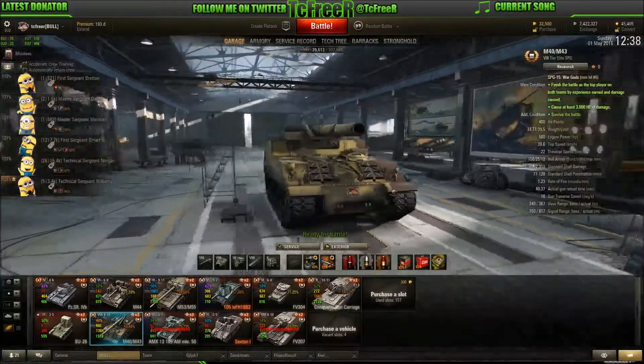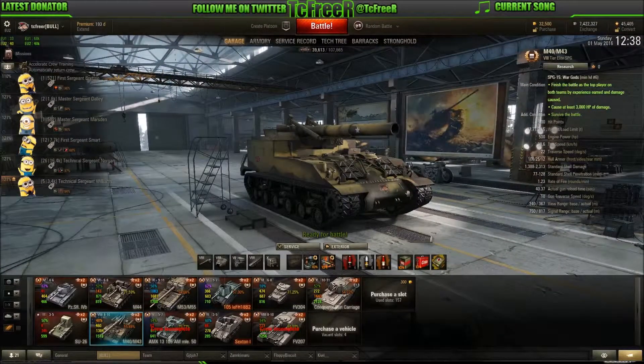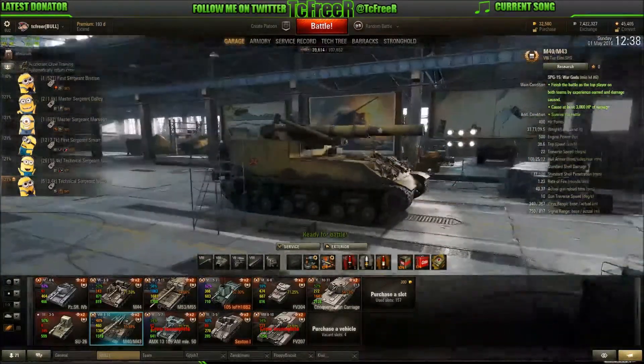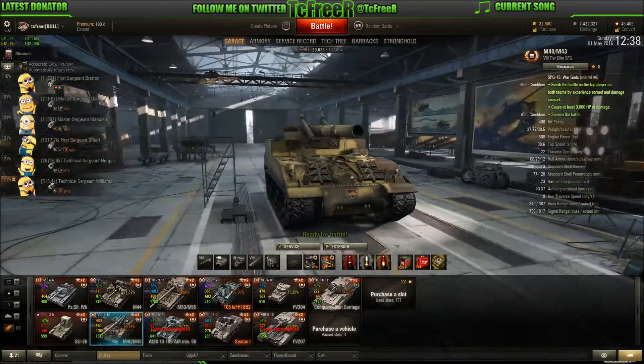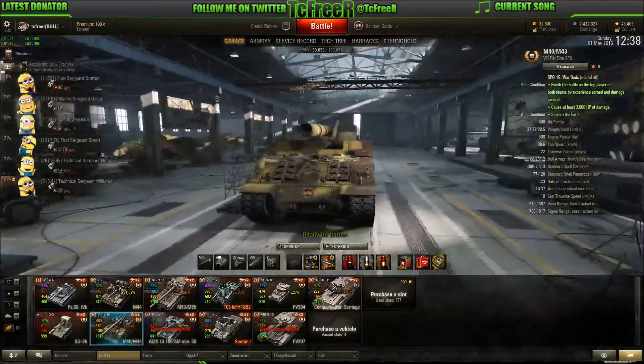So that's quite useful on the loaders. But other than that: camo, camo, Sixth Sense. BIA definitely — BIA is really, really important I think, and definitely the way to go.